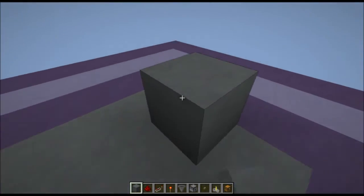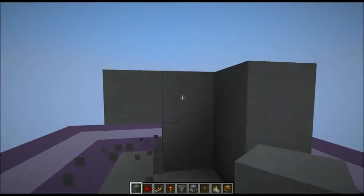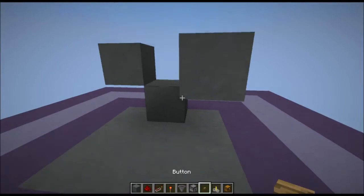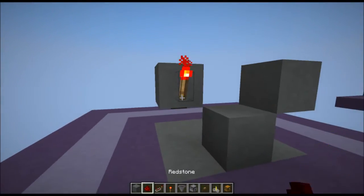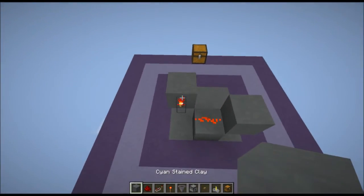First thing you want to do is build 3 two-high towers like so. Then break the bottom block, center block, and then bottom again. Then place a button right there and a torch coming out the back. Then put a piece of redstone next to the torch and a block on top of it.